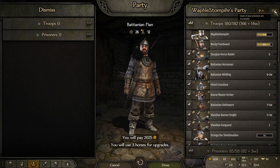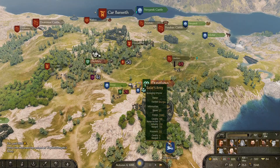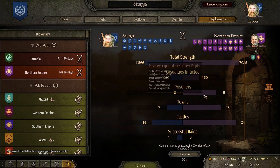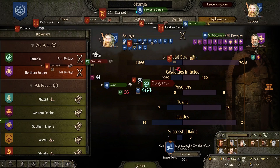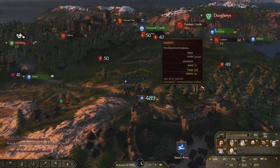Archers are always good in a siege. How's it going for us right now? Diplomacy against the Northern Empire — oh my god, look at their total strength: 17,000. They've inflicted more casualties, have more prisoners, more towns, more castles — 24 castles, 10 more castles than we do, 10 more towns than we do. Oh my god, we really need to take care of Batania.